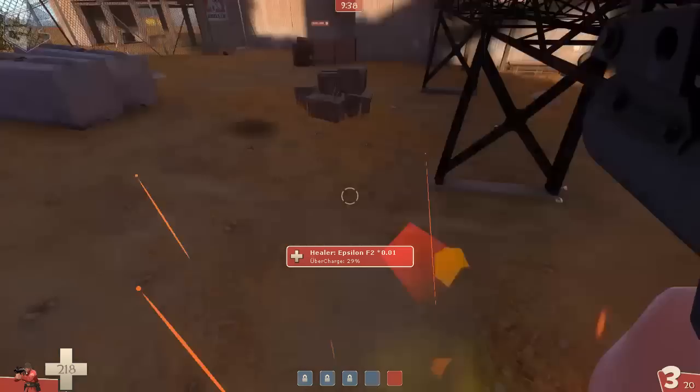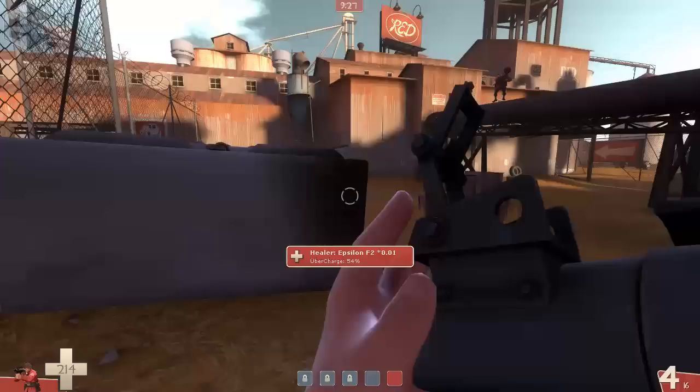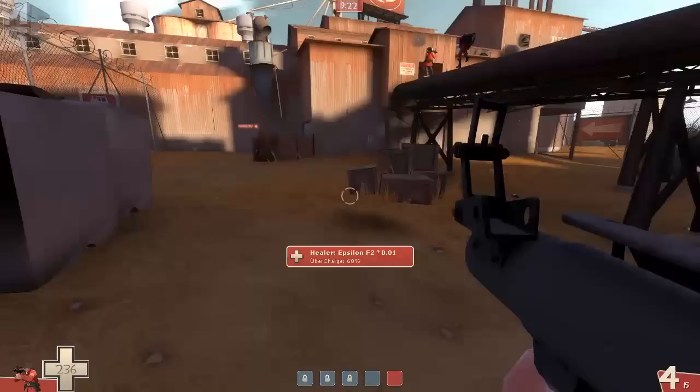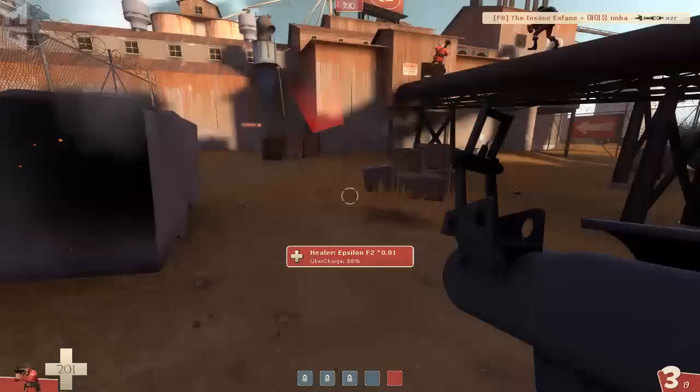Just waiting for my medic to get me to 300 HP and start building the uber. It's really important now that I don't waste any rockets — I need to be focused on building this uber as fast as possible. This demo jumps in at our medic, but F2 smartly runs back into the gates while me and the rest of the team take him down.